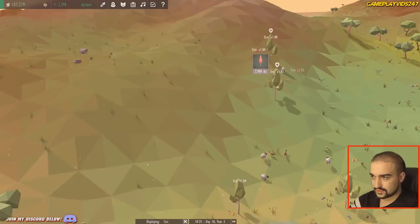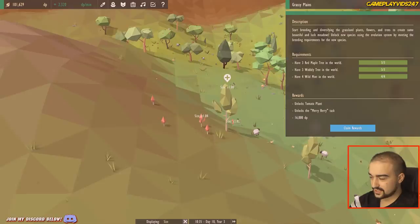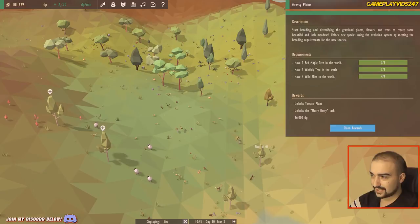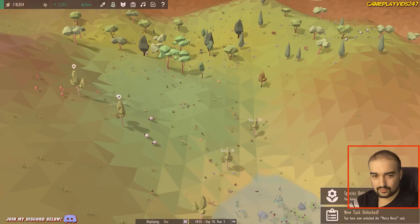Just have to think — once this task is unlocked, we just need to throw down three more I think. Done, task completed. 16,000 DP, unlocks the Merry Berry task, unlocks Tomato Plant. That's for the Grassy Plains. Done, that's all done.